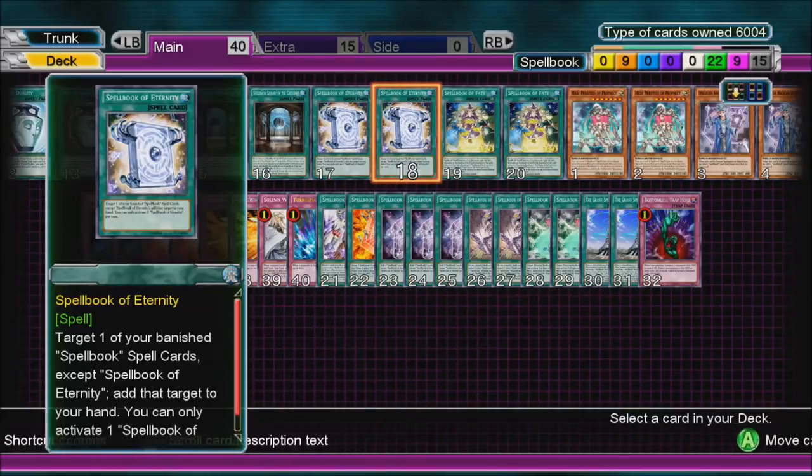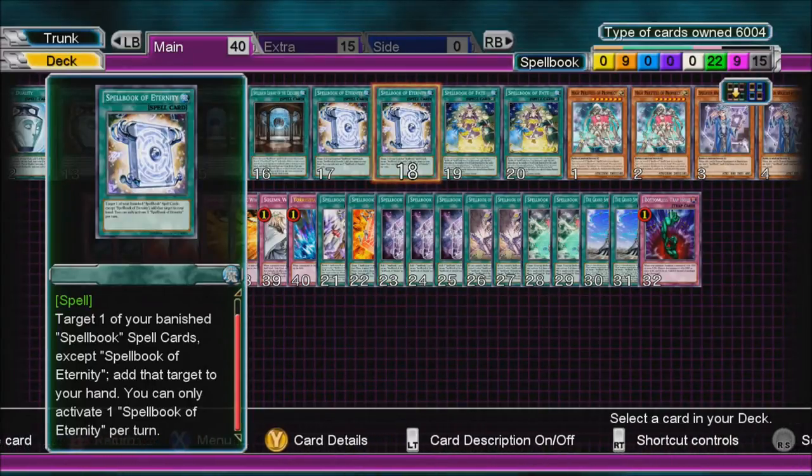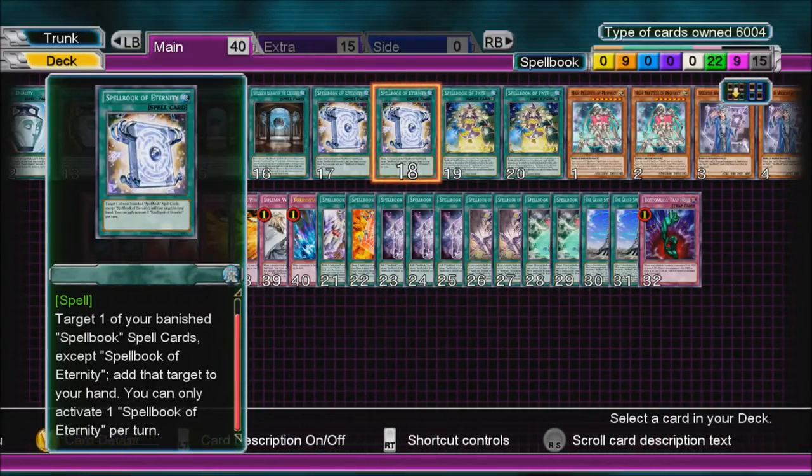Two Spellbook of Eternity — target one of your banished Spellbook cards, except Spellbook of Eternity, and add that target to your hand. You can only activate one Spellbook of Eternity per turn. So you either have cards banished by Priestess's effect or by Fate.